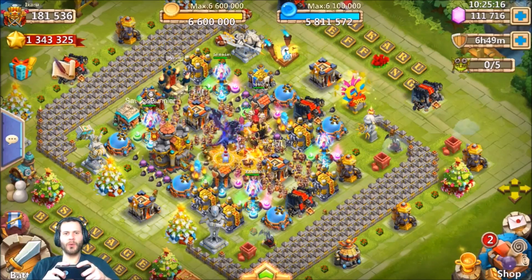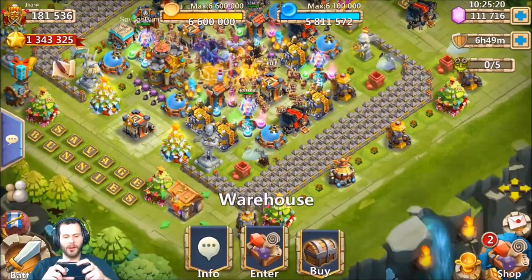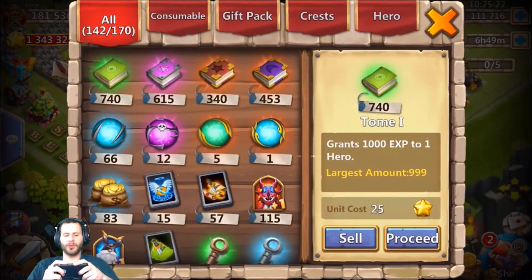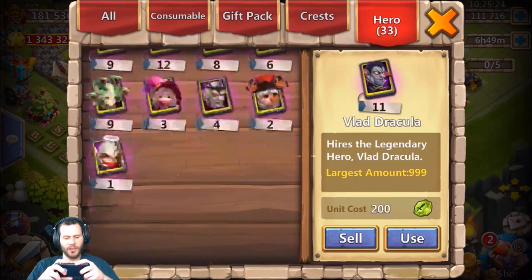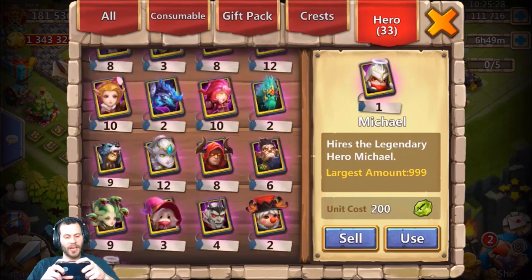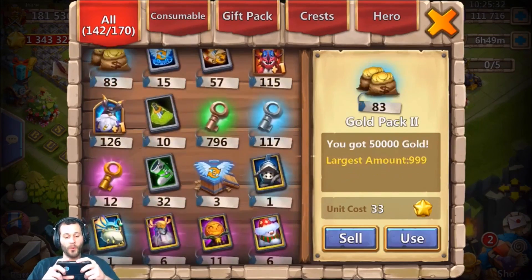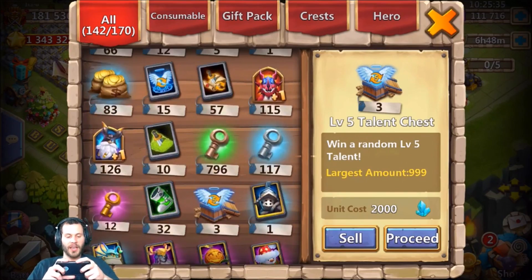What's going on guys, this is JT here. We're on the iOS server and we got a hundred thousand gems to roll for Heartbreaker, along with a couple of backup Michaels. That is the only hero he needs on this account - he has one Michael already, so he needs two more Michaels and five Heartbreakers. Hopefully we can get him a couple of Heartbreakers for sure.